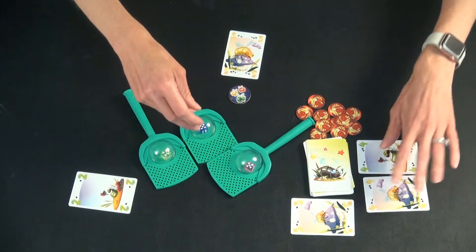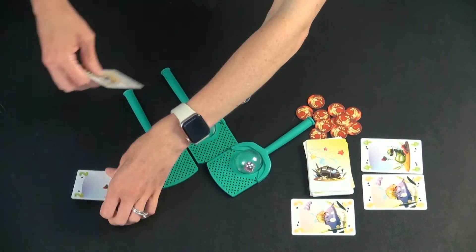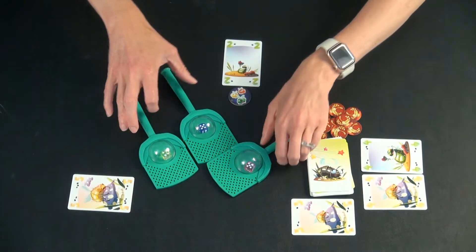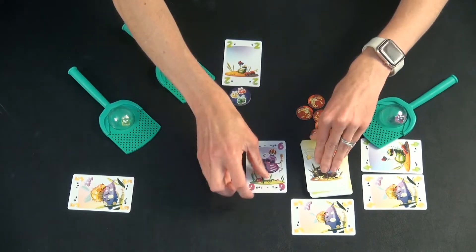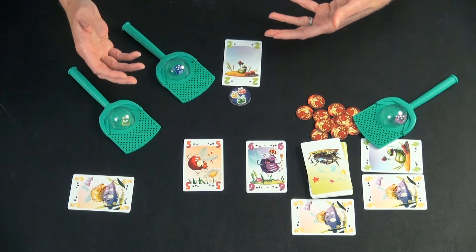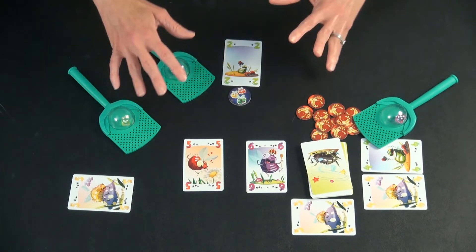So we'll say what happened originally: this person collected the card, this one was discarded, and they get to keep their original cards. What you're going for is you keep on doing this — you keep on placing out two cards. If you don't want to go for a card, you're not required to, but in general you want to get cards or block people from cards.